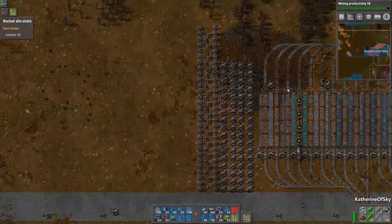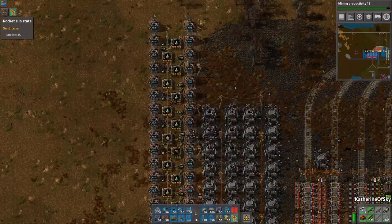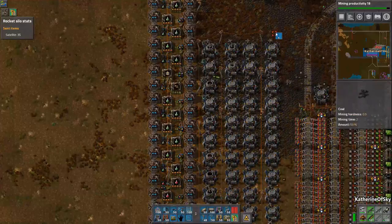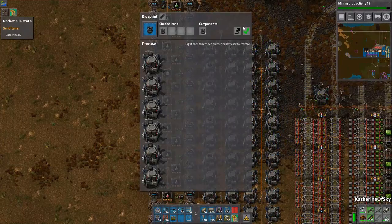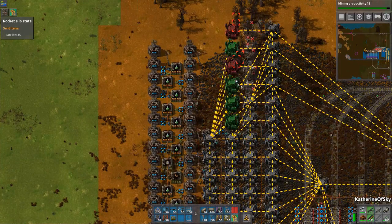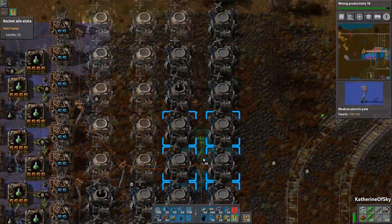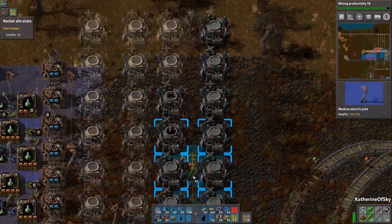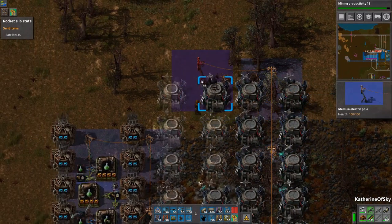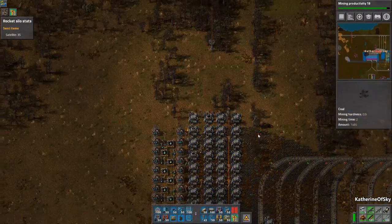Next I think I want to add some additional roboports. Let's do that to get a good number and then drag the power poles up. There we are, very nice. There's not supposed to be trees there — okay, fixed. Drag it up, and we're good.